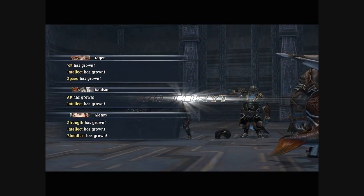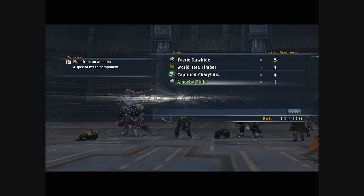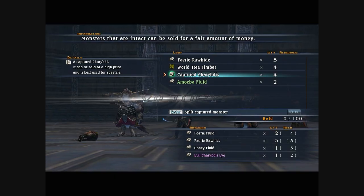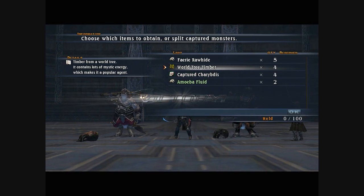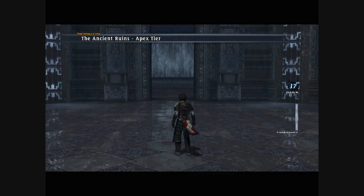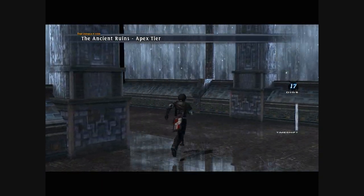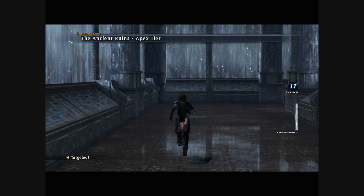As you can see, my stats are just going up. That World Tree Timber - you can only get here. They're actually pretty much the only good place to grind for World Tree Timber. There are a couple other enemies around here that drop it, but not very many.